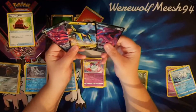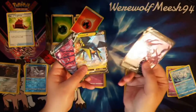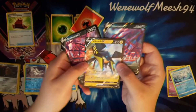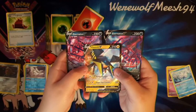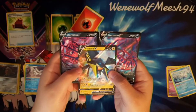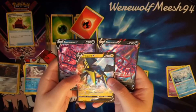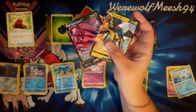We got two Eternatuses — one promo and one regular from the set — and we got a Vikavolt V. That's going to be it for this video, guys. I hope you enjoyed it. If you did, please be sure to leave a like. Subscribe if you're new around here. Feel free to share this video with your friends. Let me know in the comment section down below if you got that code card for the Sun and Moon base pack and if you pulled anything out of it. Also let me know what was your pull of today — was it the Eternatus or was it the Vikavolt V? And I will see you guys in the next video. Peace.